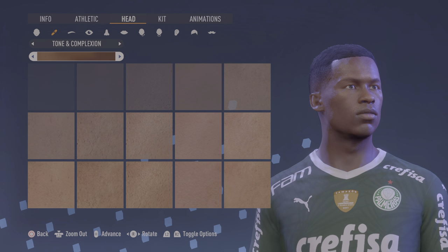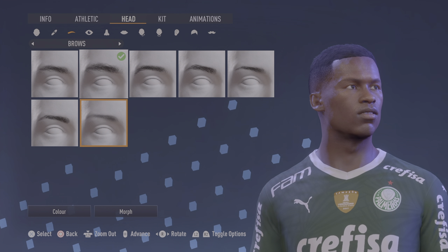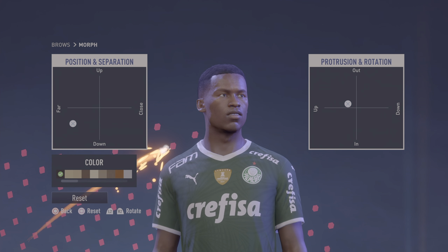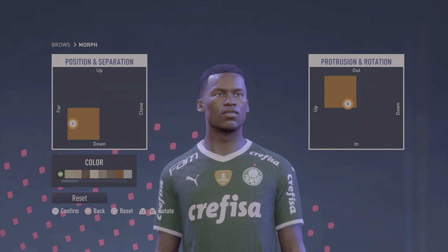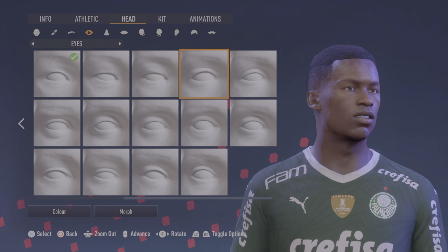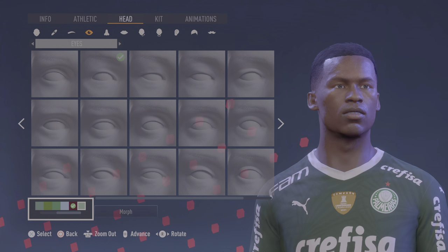Third level complexion — this one right here, in the middle, first one. Eyebrows: second one. Color: first one. Morph — there you go. Eyes: first row, fifth from the right. Color: second to last.